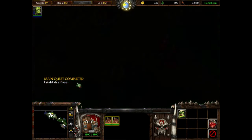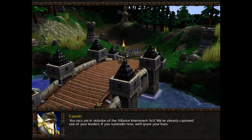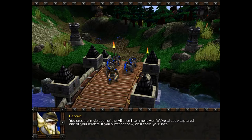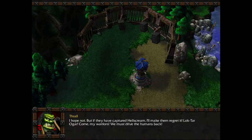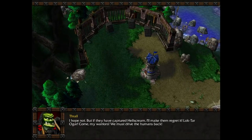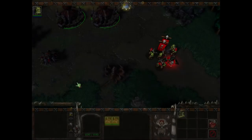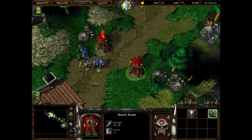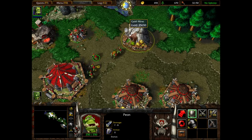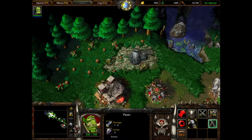You orcs are in violation of the Alliance Internment Act. We've already captured one of your leaders. If you surrender now, we'll spare your lives. Warchief, they say they've captured one of our leaders — maybe they're referring to Grom. I hope not, but if they have captured Hellscream, I'll make them regret it. Come, my warriors — we must drive the humans back. Our town is under attack! They are attacking our watchtowers, but I believe the watchtowers can handle it by themselves.